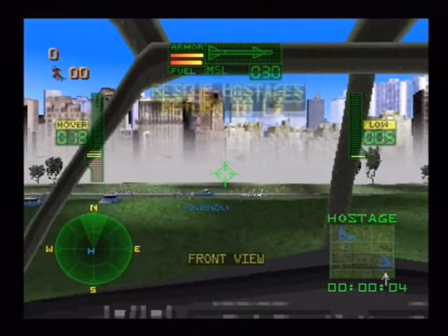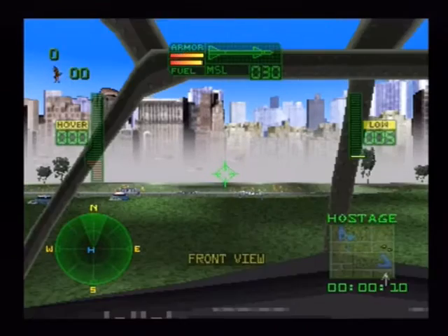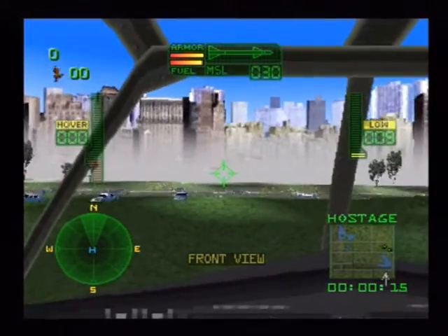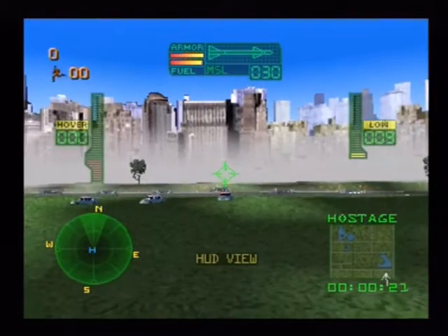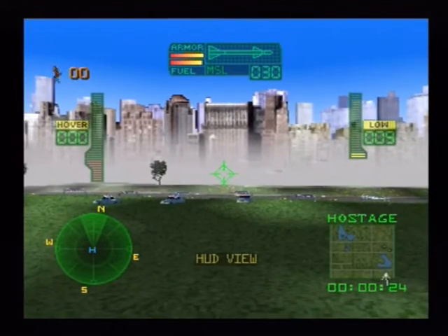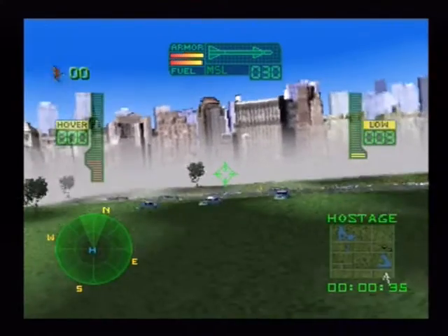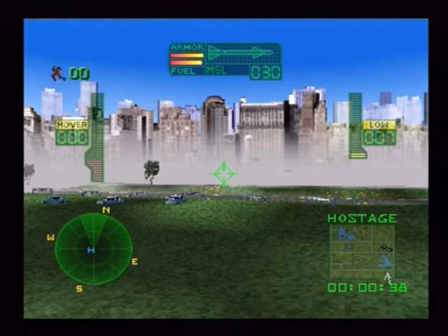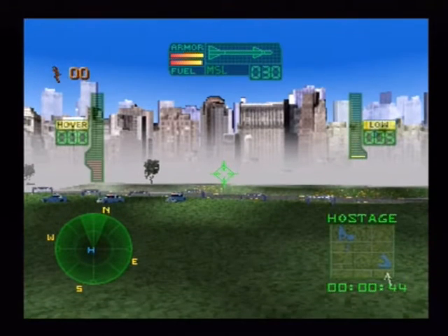Okay, so controls: X is speed up, circle is reverse or slow down. Press the select button plus X to change view — I always have it like this. If you have it in the cockpit view, you can press select and R2 or L2 to look out the side, but I don't use that. Triangle is to use your current weapon — which is the missile. Select plus triangle changes that weapon. Square button is your machine gun. You can strafe by pressing L1 and R1. You can move up and down by pressing L2 and down — that puts you up — and pressing L2 plus up puts you down. I think that's everything.